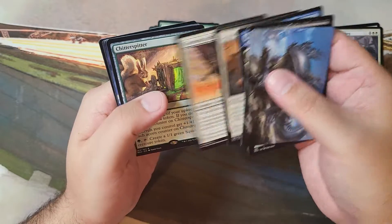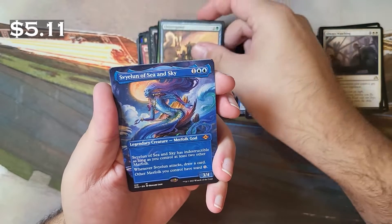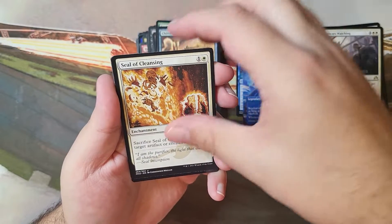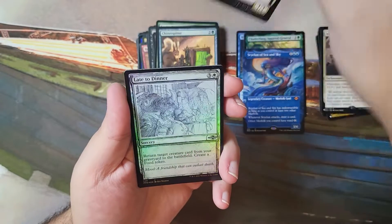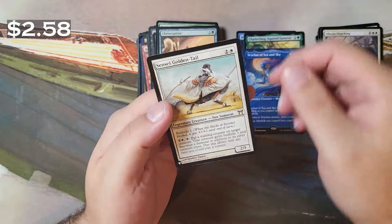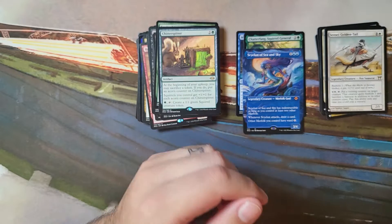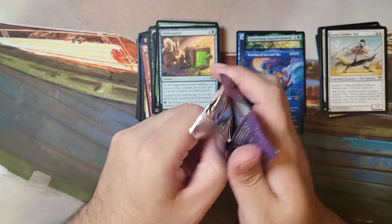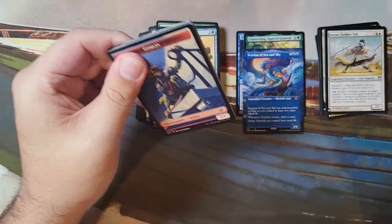We got something back there — Chitter Spitter. Merfolk — it's a pretty card, not a big hit, but I'll take it. And a Sensei Golden-Tail. That old-school Kamigawa stuff — I absolutely love it. I'm a sucker for anything Asian culture, so give me some Samurai and I'm happy.